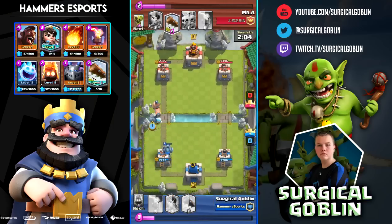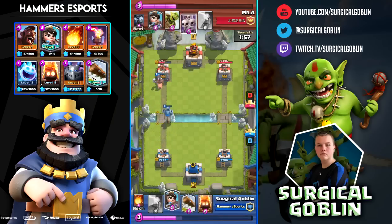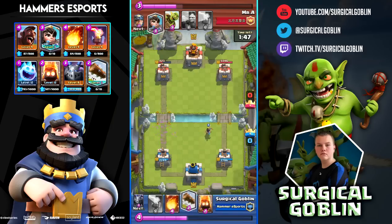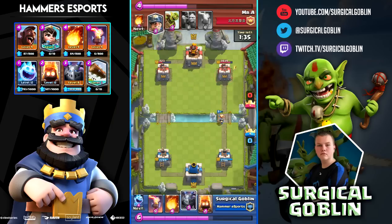He Fireballs my Mega Minion, so I know he's really down on elixir. I push with Ice Spirit and Hog Rider — he only has a Log and nothing else. He drops Skarmy; I think he tried to distract my Mega Minion but it was already dead. I drop my Princess to kill it, and I know he has his Princess in cycle, so I have my Log ready and release it to kill his Princess. He has to react to my Princess otherwise it will deal a lot of damage on his tower.